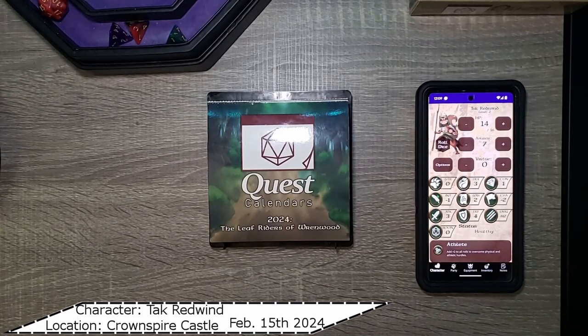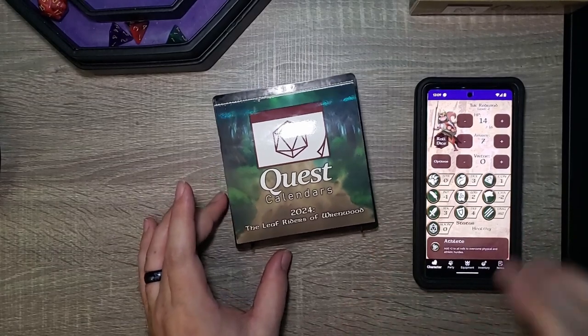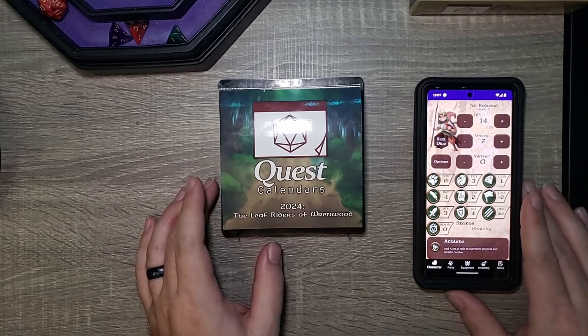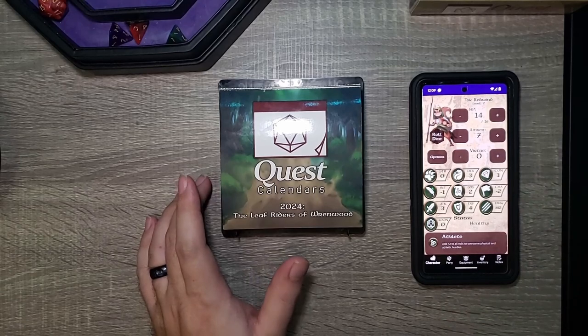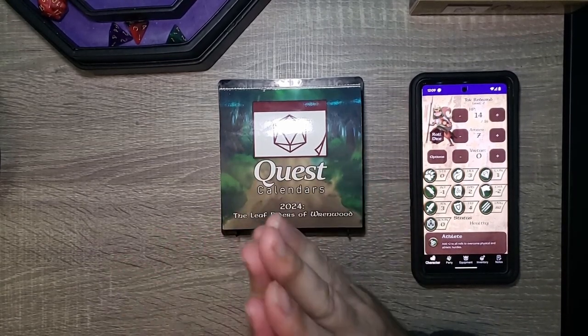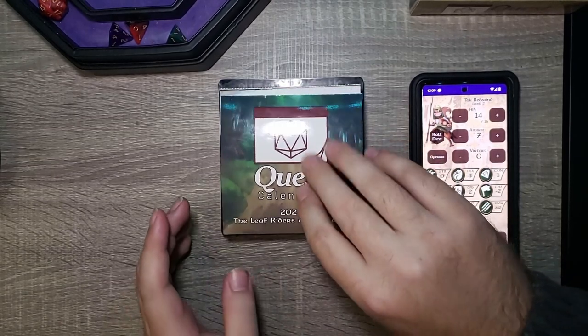Welcome back to our Adventure Day Quest Calendar from Sundial Games — the Leaf Riders of Renwood 2024. For those who remember the last couple of days, we chose our character, Chat Tack Redwind, leveled up, got a rest, and got some brand new equipment. Check the link at the top of the screen to watch yesterday's video. Don't forget to like the video and subscribe to keep up to date with our quest calendar.